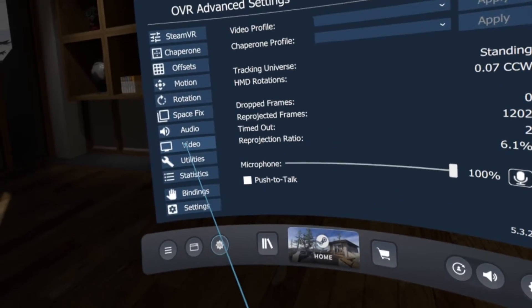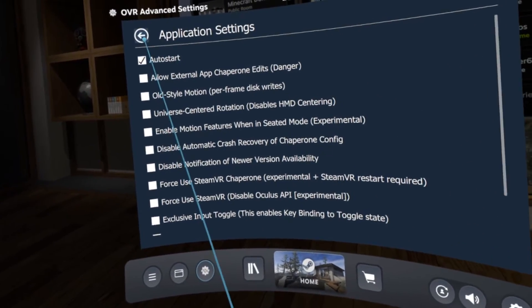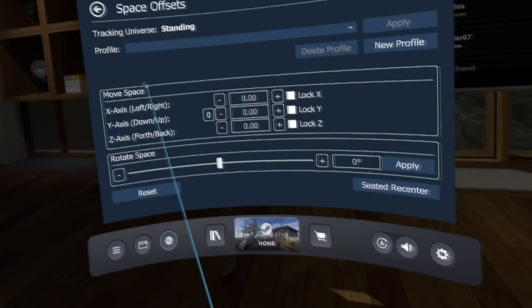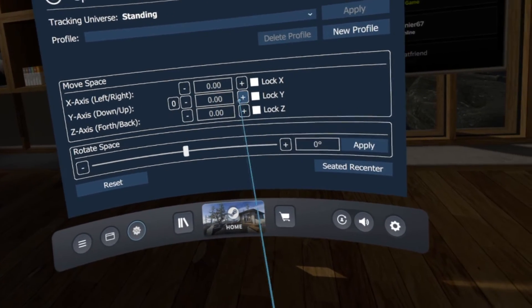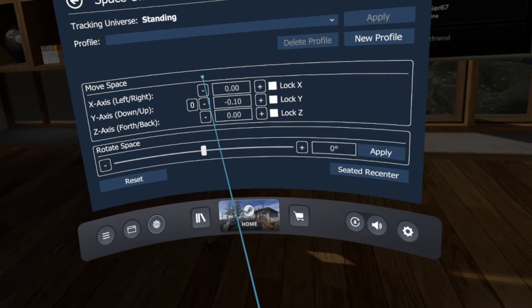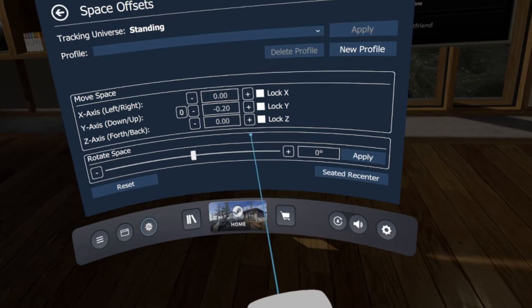The first thing you want to do when the application is open is go to Application Settings and check Auto Start, so that it starts every time you start SteamVR. Now in Advanced Settings, if you go over to Offsets, you can actually set how high or low the application will set your character. This will work for most games — in fact, I haven't found a game that it hasn't worked for yet.